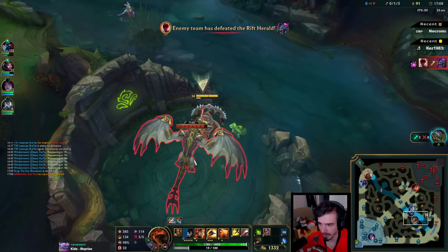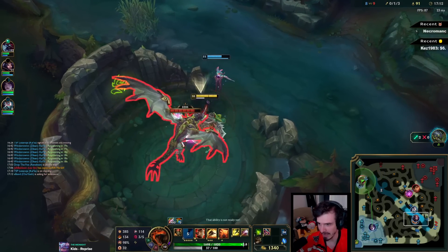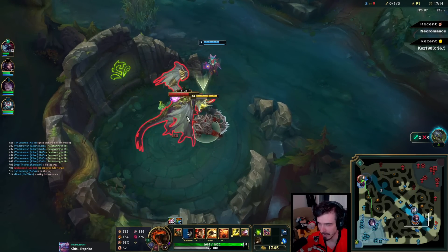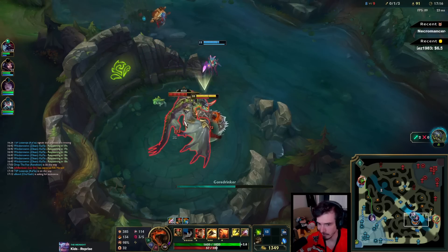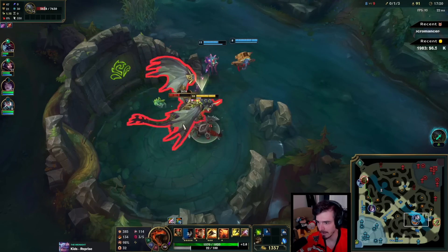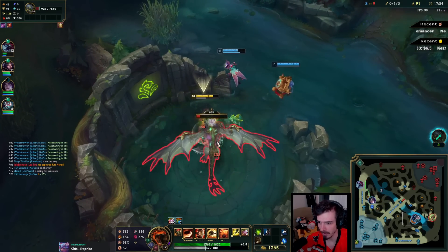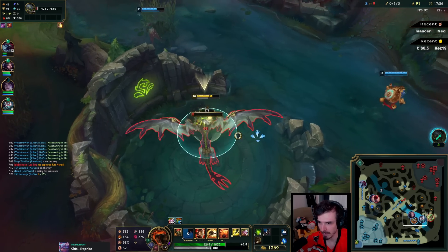Should have taken this ages ago but then this play happened which delayed us big time. The block did kind of run top and Velcoz ran bot, so even though we had the jungle advantage — I was bot and Lee Sin was top — we were still a little bit weak there.